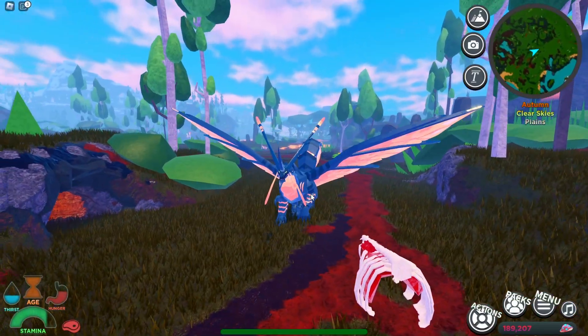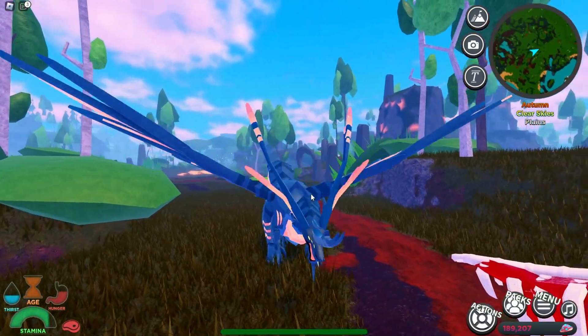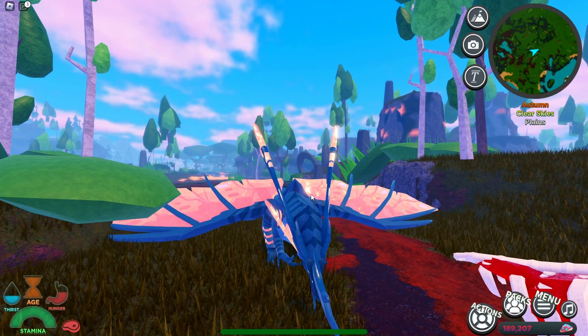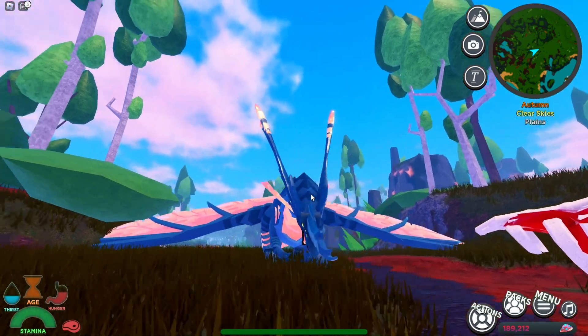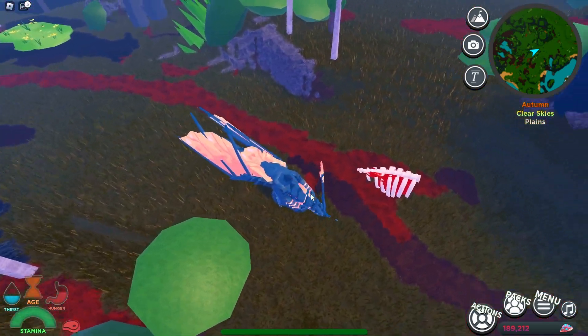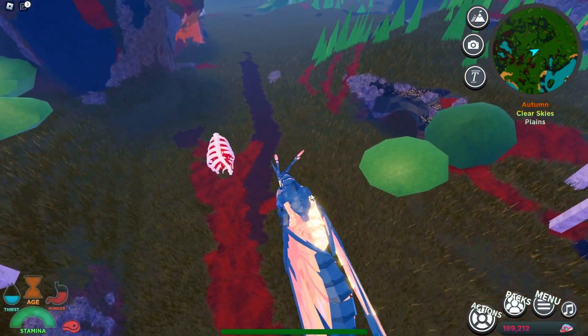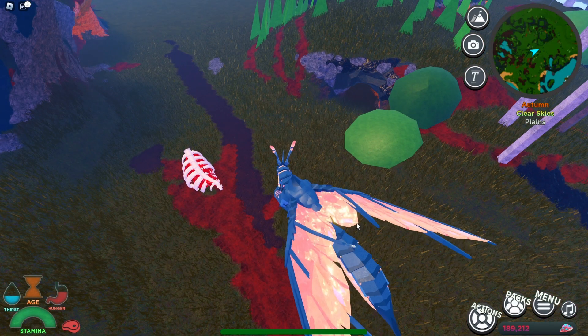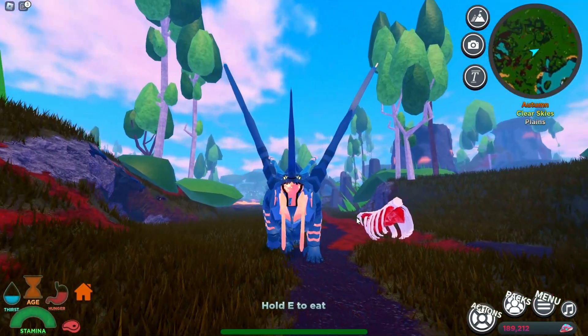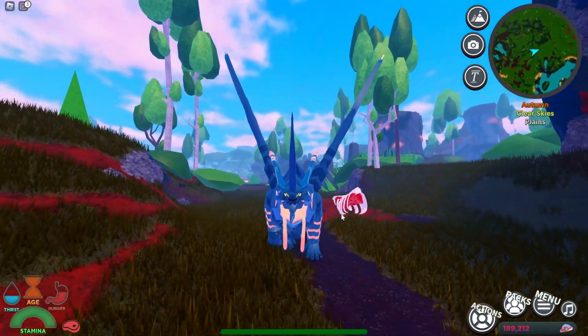Here is the aggro animation with the aggro call. And then we got the coward animation with the friendly call. Here is the hide scent slash mud animation right there — got that huge reflection. And then here's the broadcast call. And here is the voice — check this one out, this one seems unique.